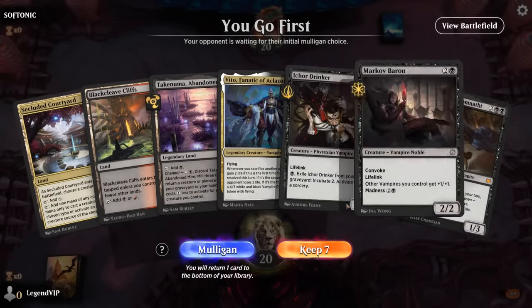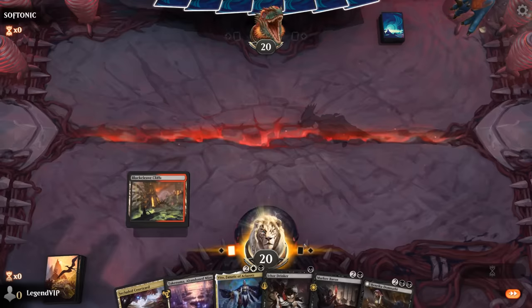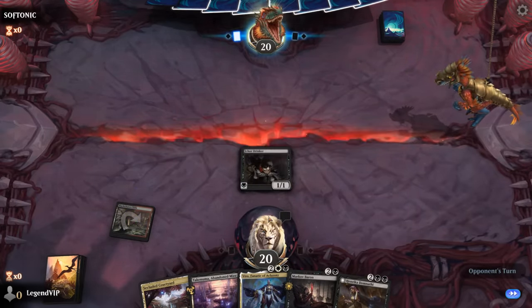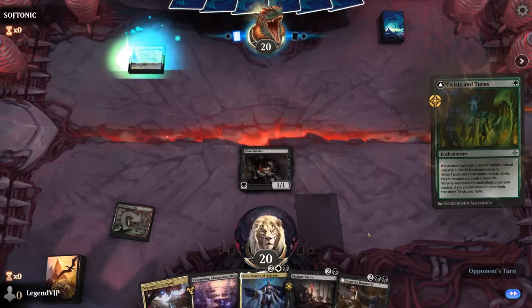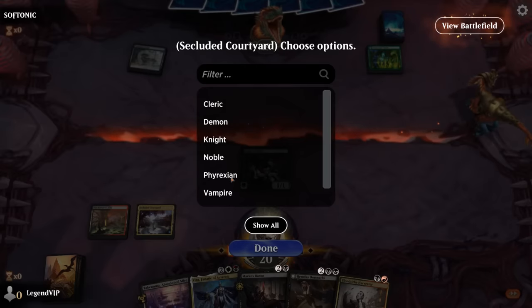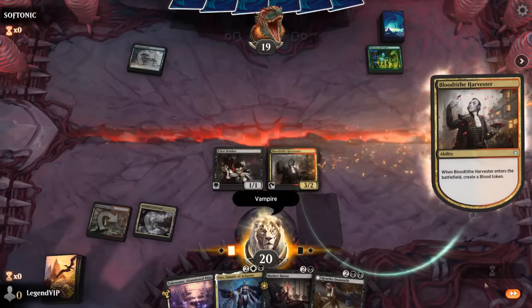We're on the play and our hand seems fine, missing a 2-drop but we get on the board right away. The Drinker plays well with Baron, giving it +1/+1 later. The opponent appears to be on an Explore deck, and we pick up a nice 2-drop. The blood token can also help enable Madness.